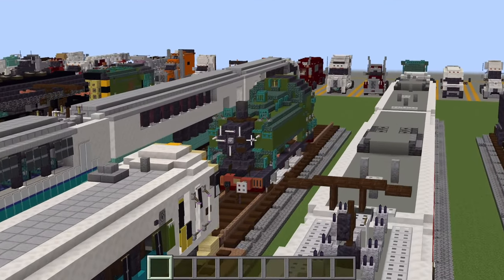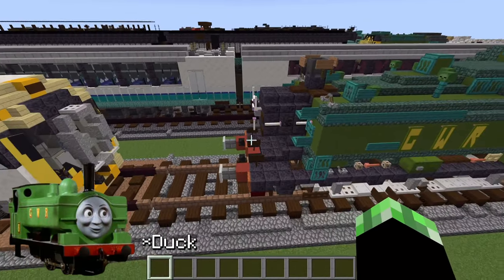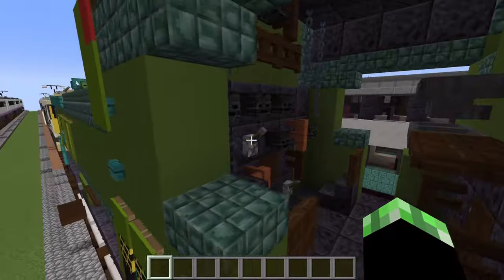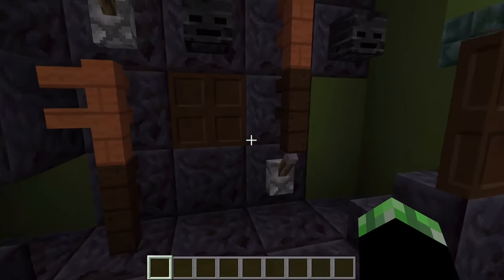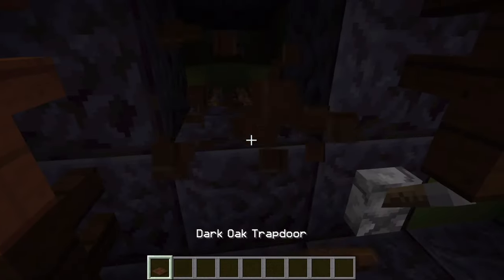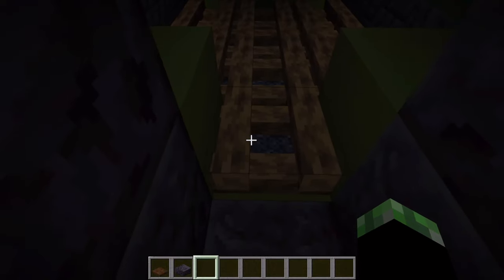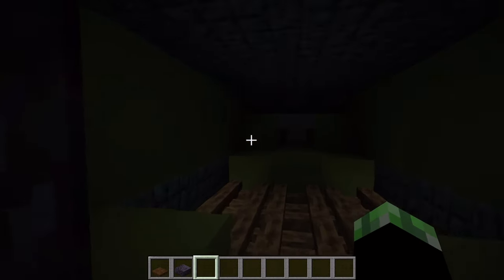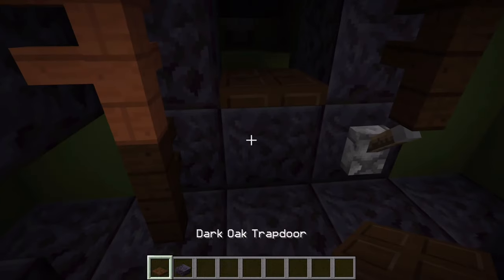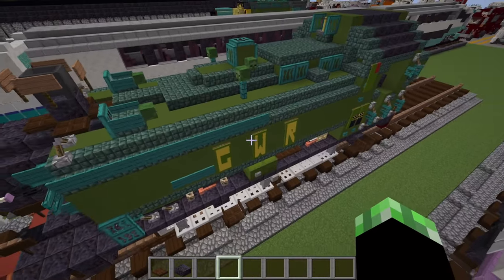Here we have what looks like a Thomas the Tank Engine character — probably Oliver — open cab steam train, pretty sick. Does he have a working firebox? Yes he does, that's actually cool. Coming inside or as far as I can get — it has a whole firebox, super immersive, really cool look. And a GWR train, really cool, the buffers here really cool.